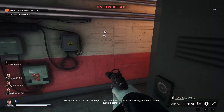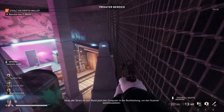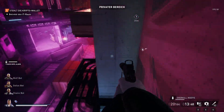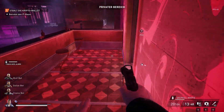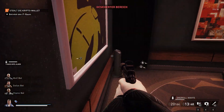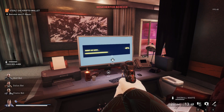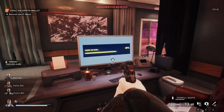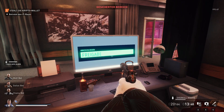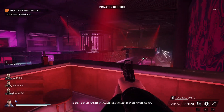Alright, you got the power off — now reset the scanner using the computer in the accounting office. There we go, the storage unit is open. Get in there and pick up the crypto wallet.